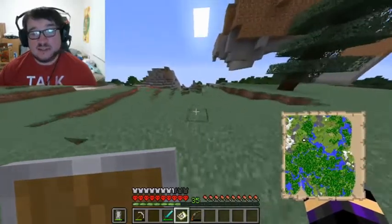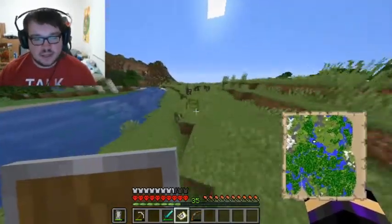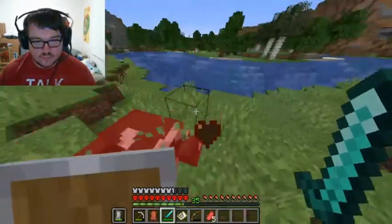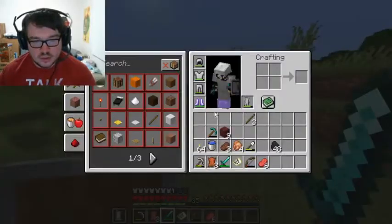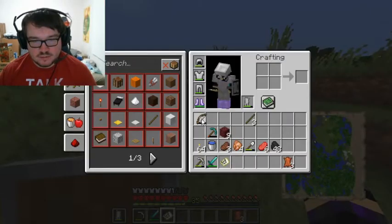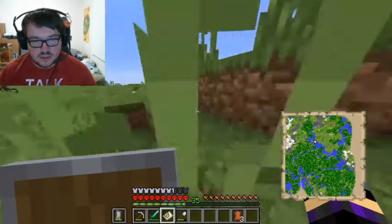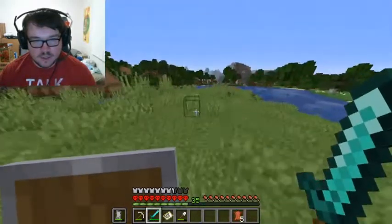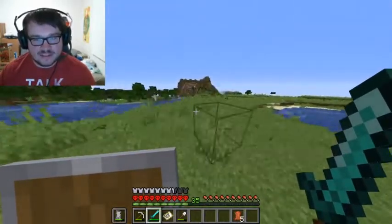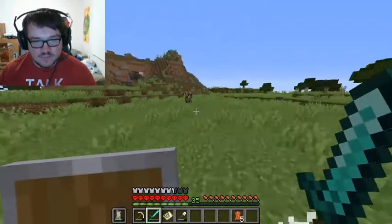We also need to kill some cows while we're exploring. So there'll be some murder in today's episode, but it is what it is. Come here — three leather is all I got from that. I need a lot of leather. I already have five, that's a good start. I can also get leather from trading with the piglins, so I think in some episode we'll actually go trade with the piglins and maybe explore more of the nether. But for now we're just gonna kill some cows.